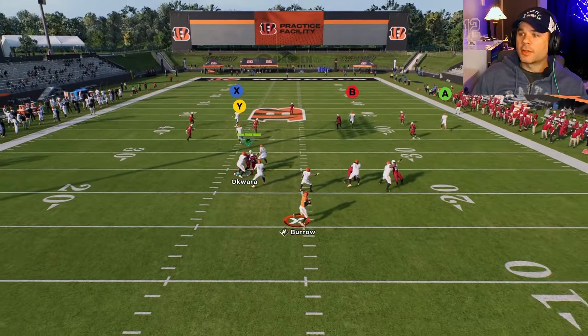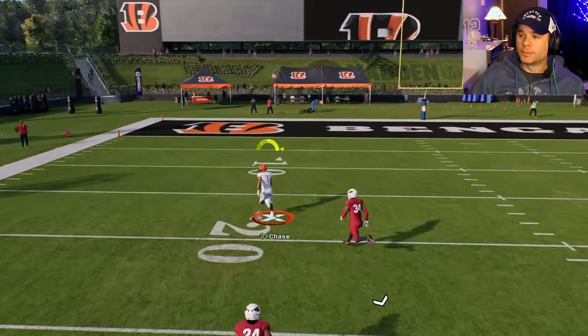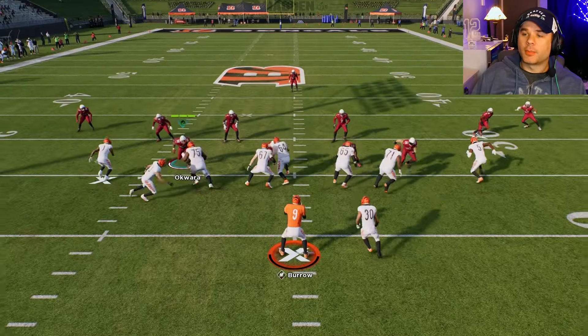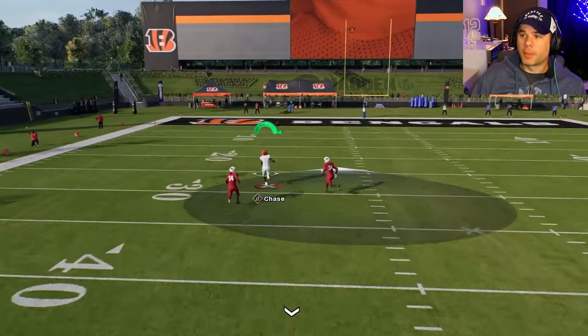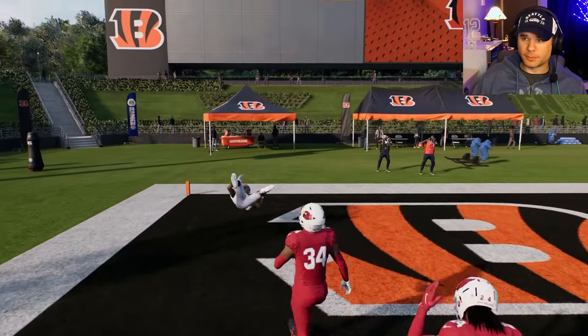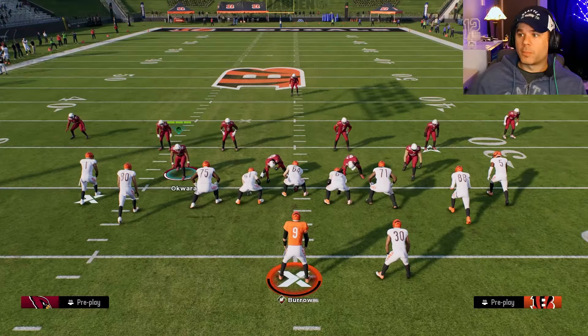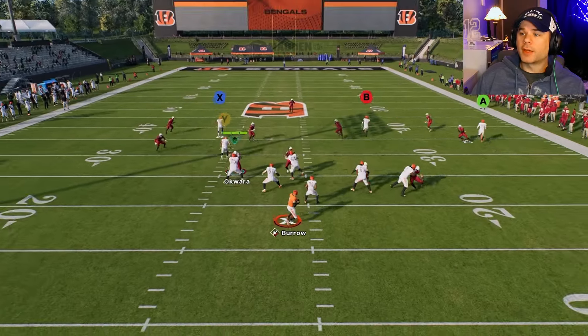During a play, to activate this pass type, hold down left trigger and then pass like normal. The goal is to get your pass to show up as green, which gives you a more accurate pass. Yellow is still fine, and blue means it's perfect.